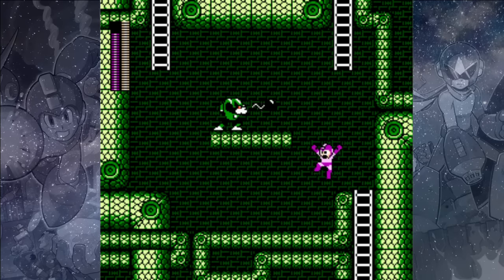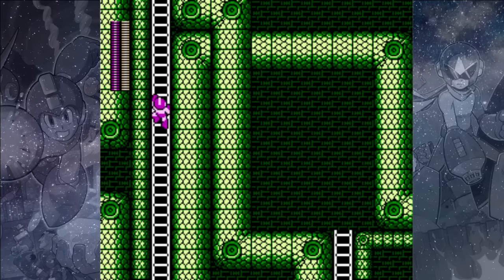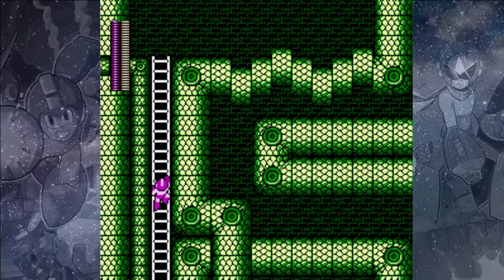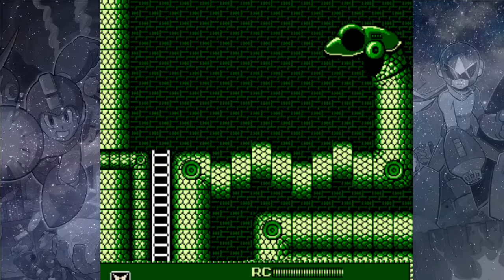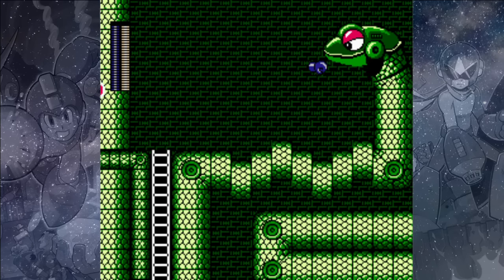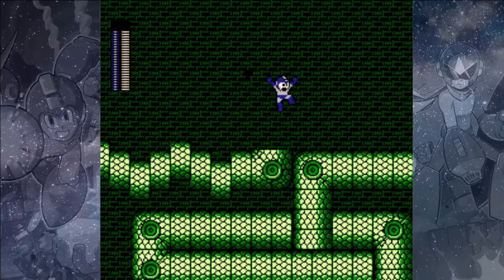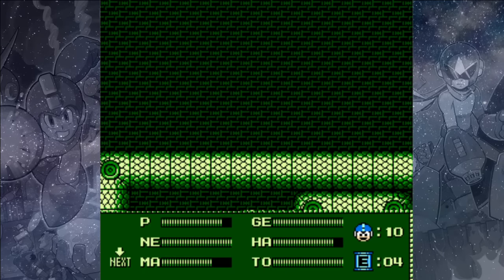Down here we'll want to hit this Hammer Joe again to take him out, then go up the left ladder. Up this ladder we'll fight another one of those big Snakeys — I'll show you the normal way to fight it this time. You can use your Hard Knuckle, jump and shoot it, and hold up a little bit to angle it up at the Snakey's face. It only takes two Hard Knuckles to kill it.